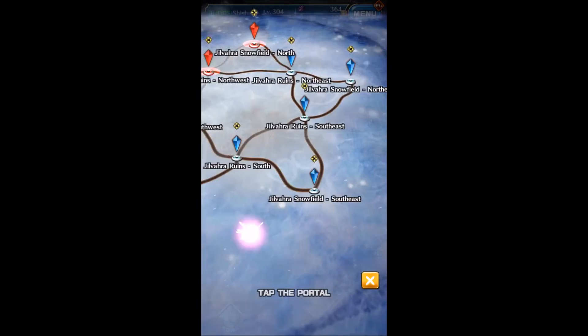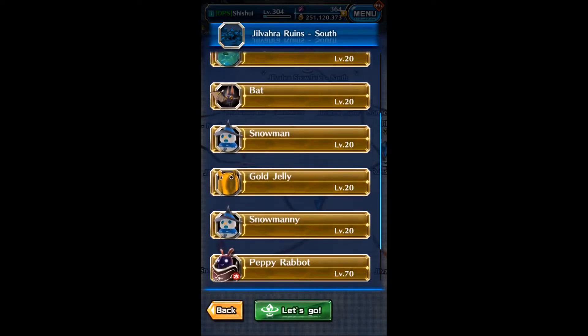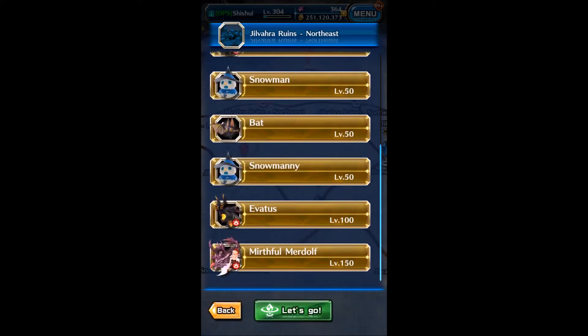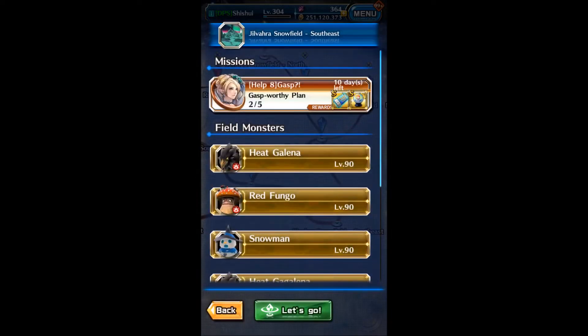There is a Murdof on every map. If you are low level, you can just look for other maps — there is a level 50 map and level 20 maps. So you just find a map that suits you most.